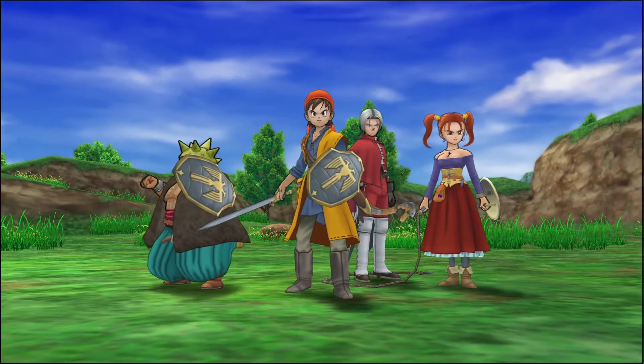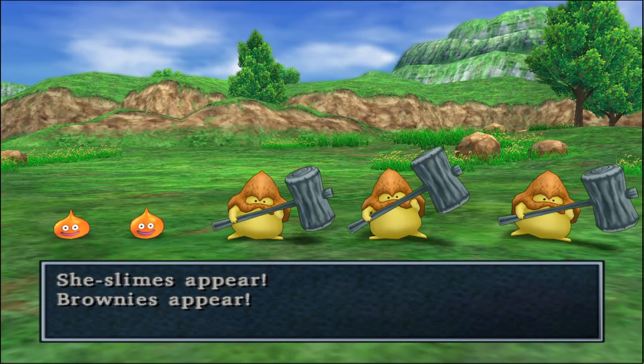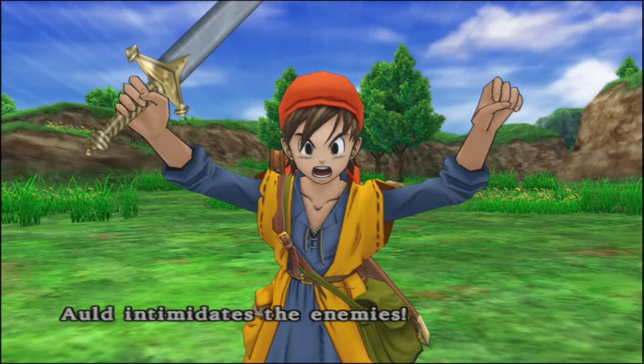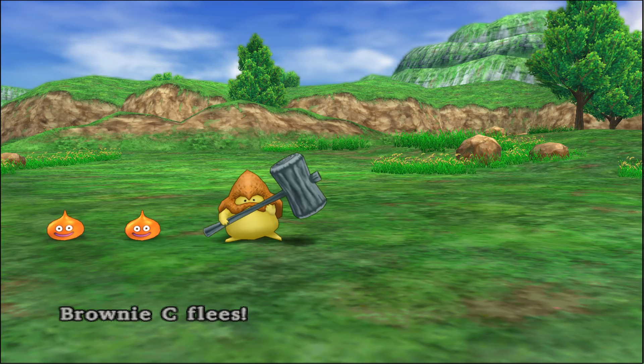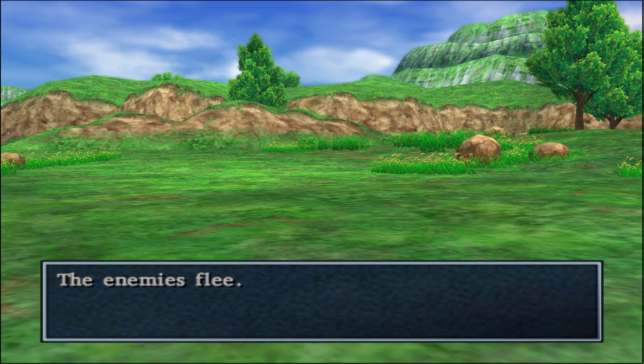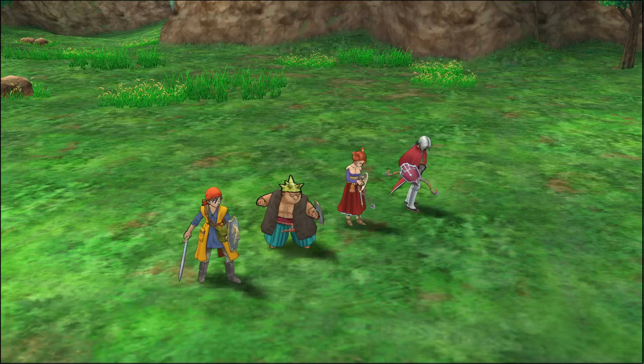There should be someone that we want to fight down there. She-slimes and brownies appear. Let's intimidate them. The enemies flee — get out of here.